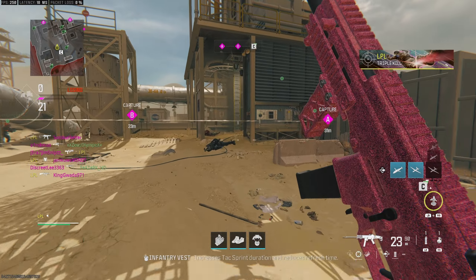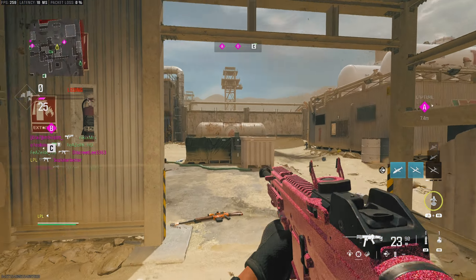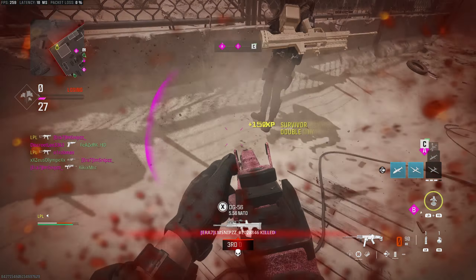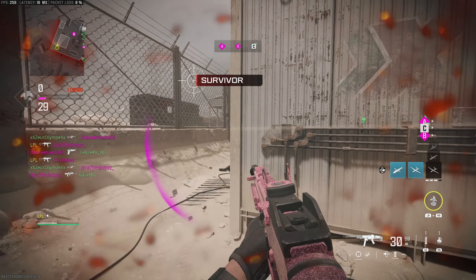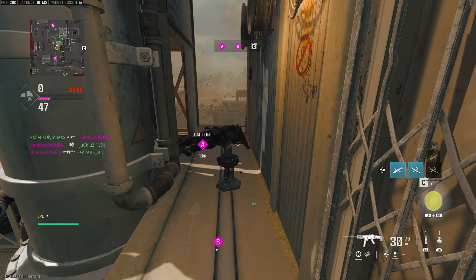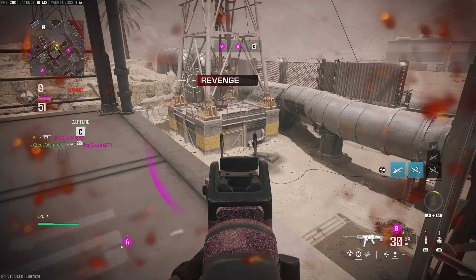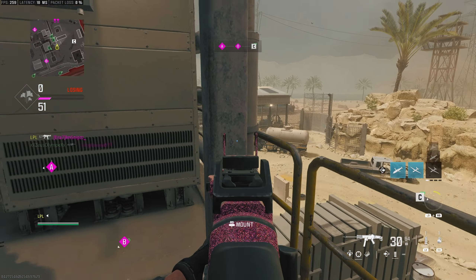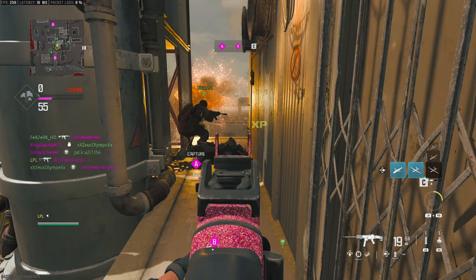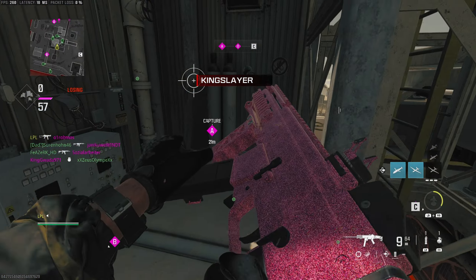Five kills without dying — it's not the easiest challenge in the world. I'm just going to camp up here; it's the ratchet way to do it but it's probably the easiest. Easy three, easy three.